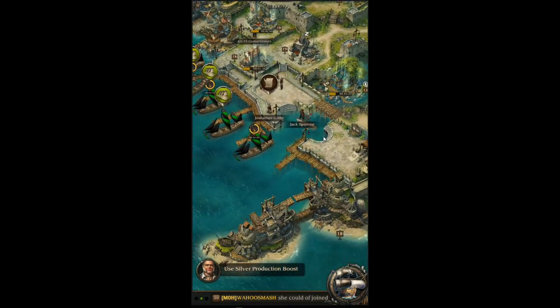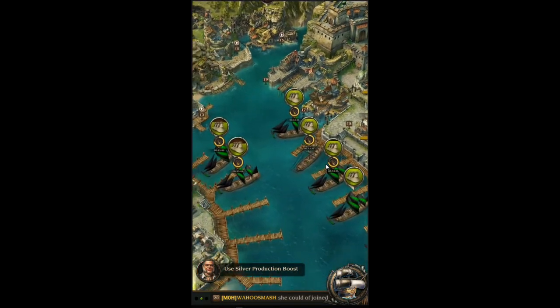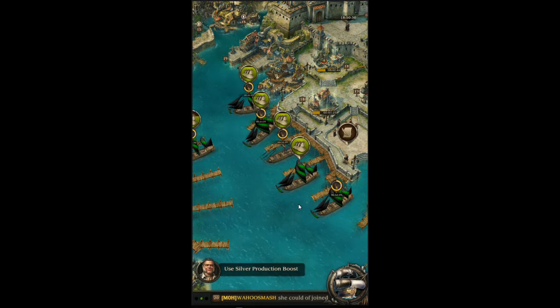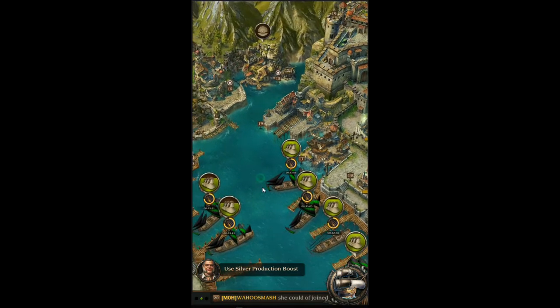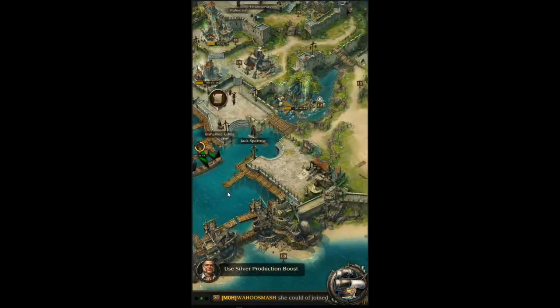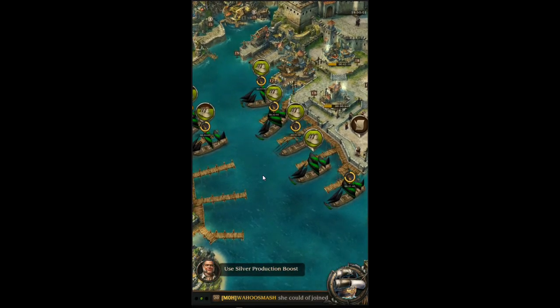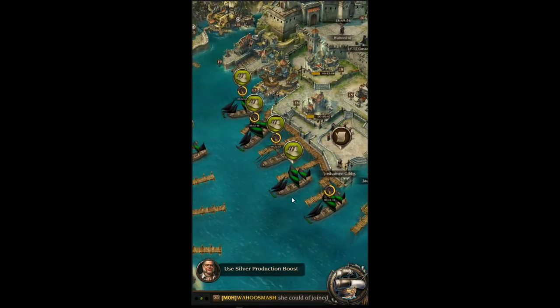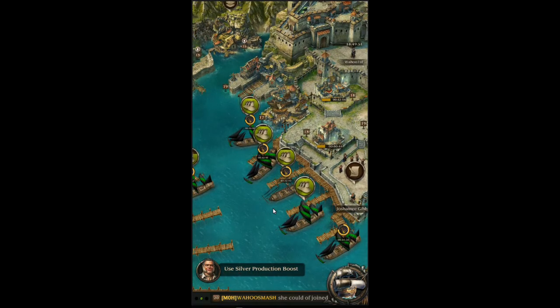I have reached level 19, which was my goal from the beginning, to get these bomb vessel ships. Coming from experience playing Oceans and Empires, which is kind of the same game with a few different details, these are pretty overpowered compared to lower tier ships and easier to get than the frigate and heavy galleon. So my main goal was to get to 19 as fast as possible, and I finally got here. I've already got another video coming out right after this.